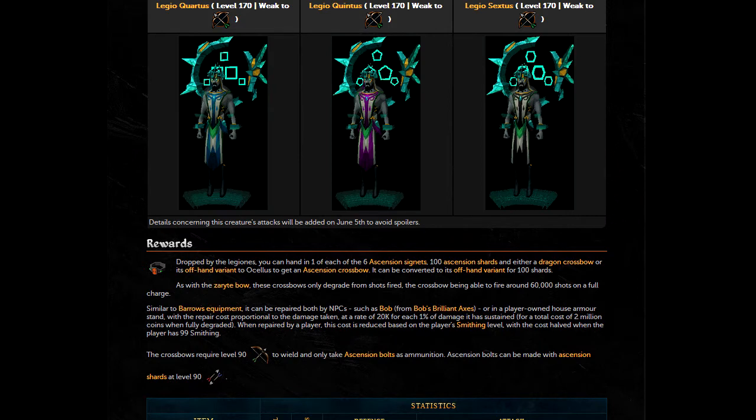If you want the Offhand Ascension Crossbow, you also need to trade in another 100 Ascension Shards along with the Ascension Crossbow. The Ascension Crossbows degrade just like the Zarrite Bow with every shot that's fired, and it can fire up to 60,000 shots until it's fully depleted. When it's fully depleted, it will cost 2 million coins to fully repair it. The Ascension Crossbow is a level 90 weapon. I'll leave a link to the wiki page in the description as it's very useful.